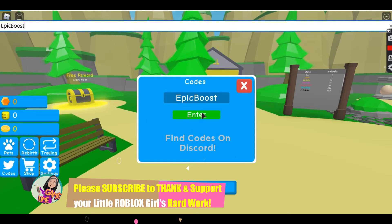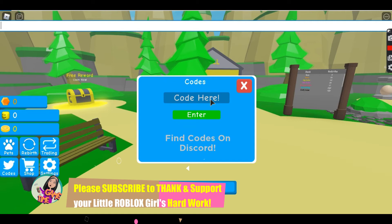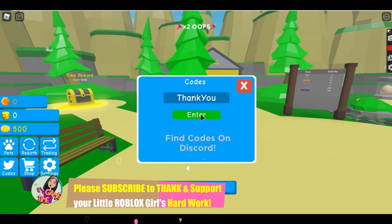Our first code is 'epic boost' — let's enter and redeem. This gave us a 30-minute boost of 2x coins. Then the next one is 'thank you' — let's redeem. We have redeemed 500 coins.